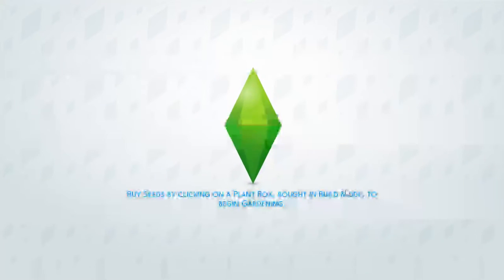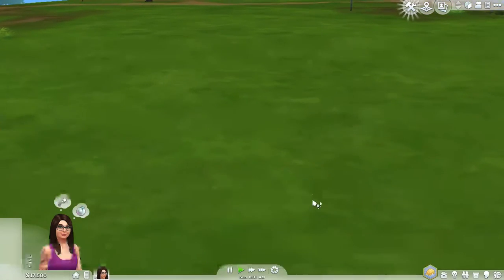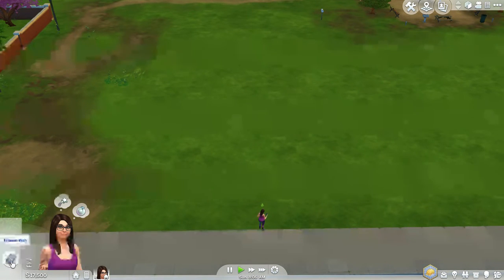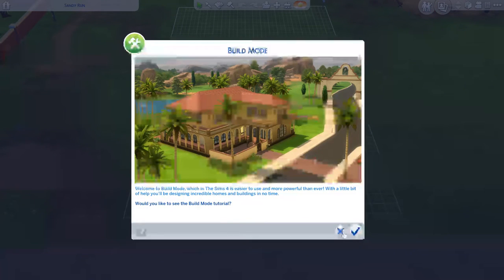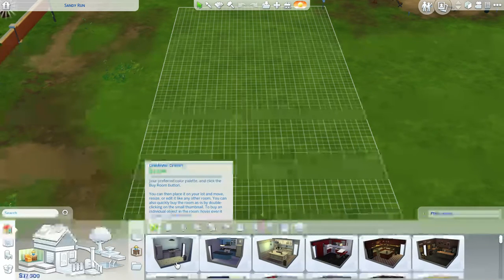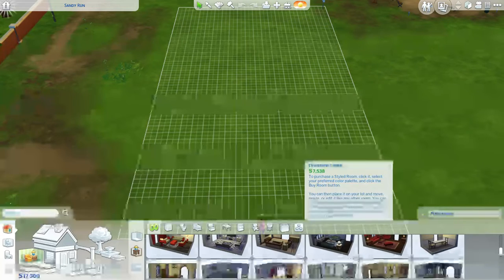We're going to have to build our home from scratch because nothing's there yet. We're going into build mode to build our house. I kind of like to go with pre-made stuff for the main rooms of the house because I'm not that great at picking out rooms.